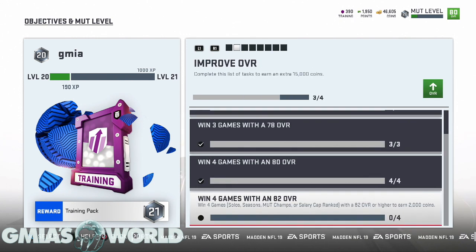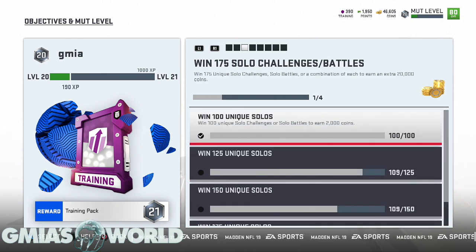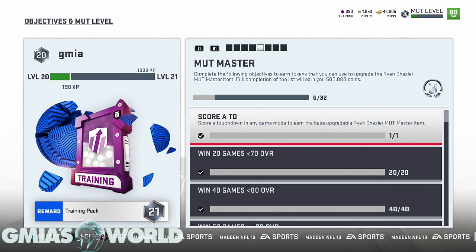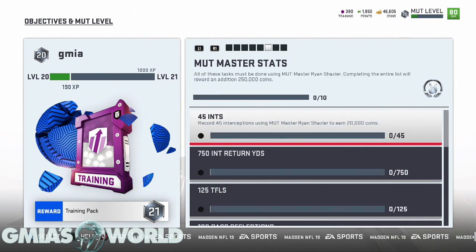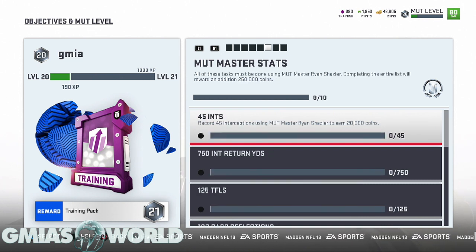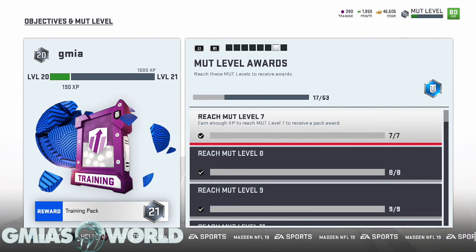For instance, improving your overall can get you coins, chasing your MUT master can get you coins, and winning 175 solo challenges or battles can get you coins. There's a lot of different things in here. Ultimately the MUT master is going to get you a lot of coins. If you're chasing MUT master, keep in mind you're going to make over a million coins just by completing it and doing all of his additional objectives after you get him.